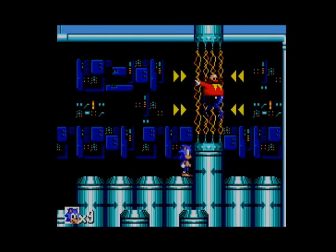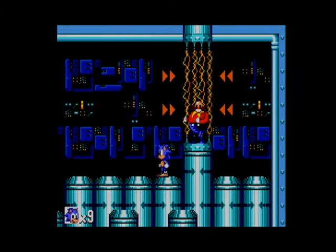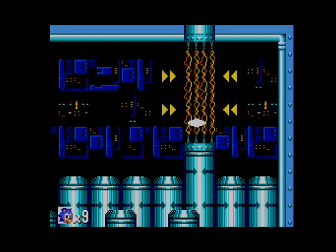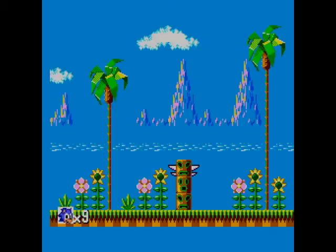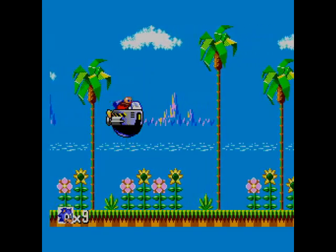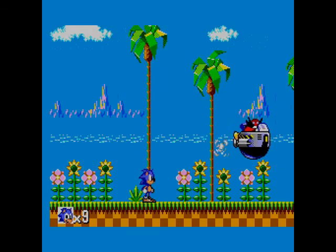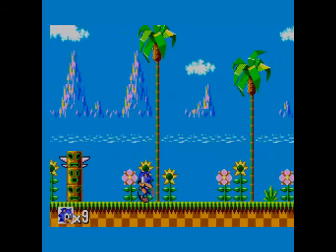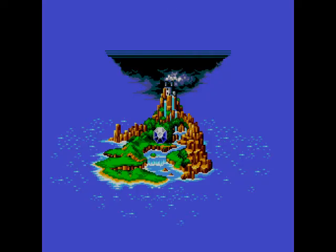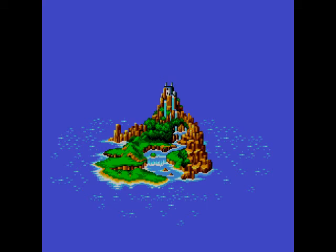Eggman runs away again, chasing after the fastest thing alive. And he gets away. Too bad for you, Sonic. They don't just sit there, jump in. And here's the ending — the good ending. Silly Eggman, you should watch for falling hedgehogs. You might want to turn the volume down here. Let's remove that black colour of Eggman's and that's it.